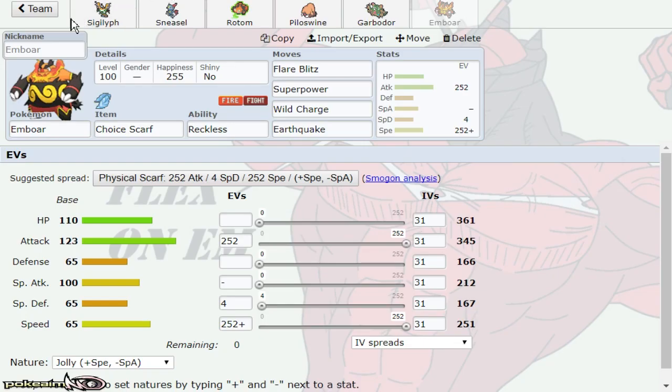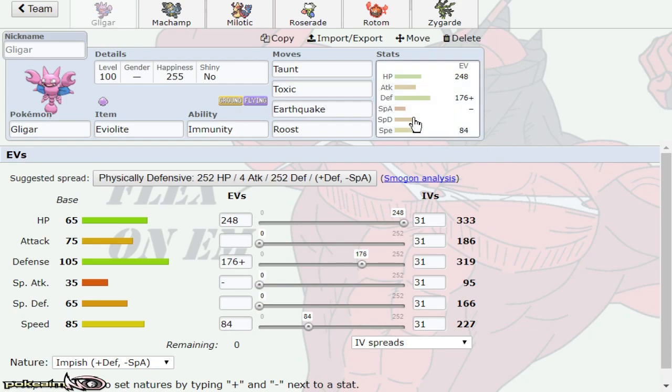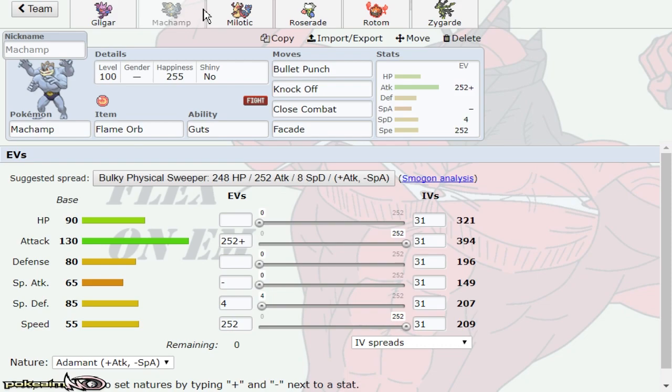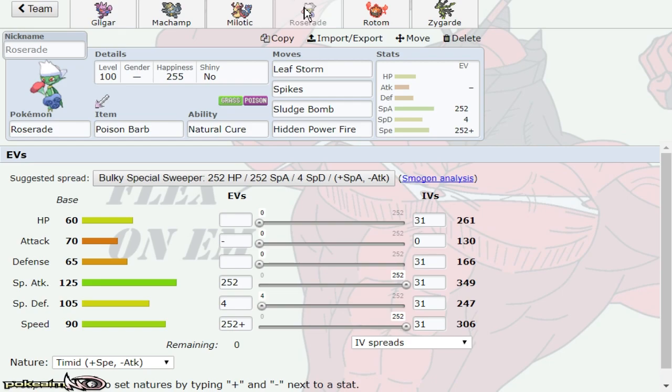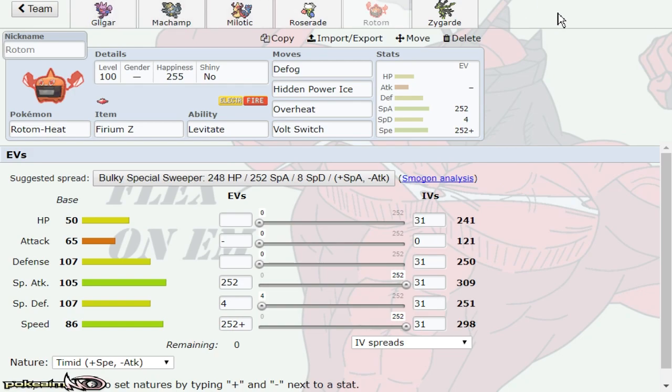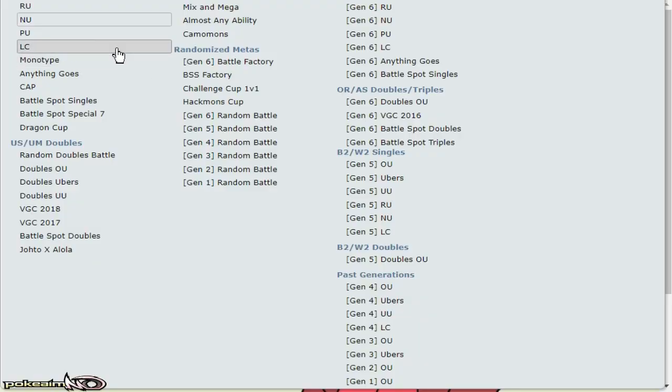I haven't used defog once, but because Rotom is just so good at pressuring, defog is pretty much a last resort if you need it. Now I'm gonna be playing the RU tier. We have Toxic Immunity Taunt Gligar with Flame Orb, Machamp, Spdef Milotic, Spikes Roserade with Poison Barb — shout out to my boy T-Richardson for this team. We have Fire Z-Move Defog HP Ice Rotom Wash — you could always slash a lot of things as I talked about in the movesets guide — and then banded Zygarde. Let us move up to the RU tier.